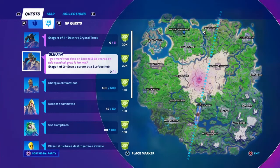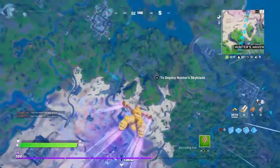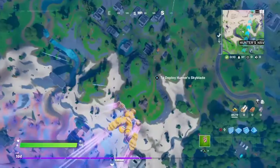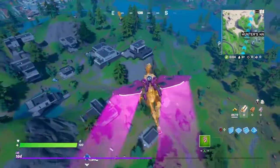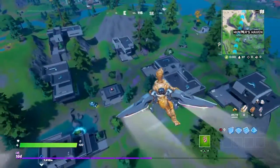These three locations have a secret hideout way at the bottom, and we're gonna be scanning a server there. The secret hideout is called the surface hub — it's called that because it's the surface of these buildings, I guess, I don't know.